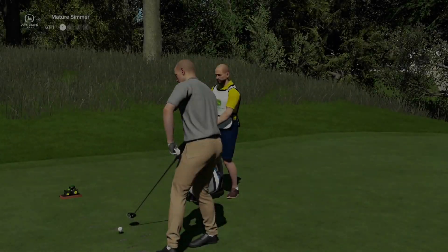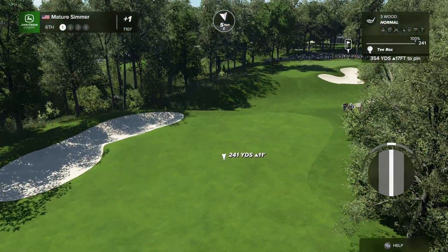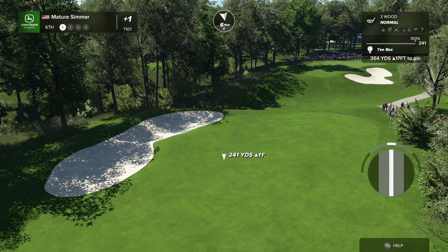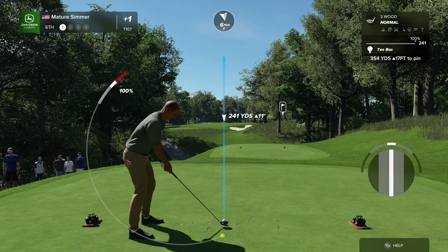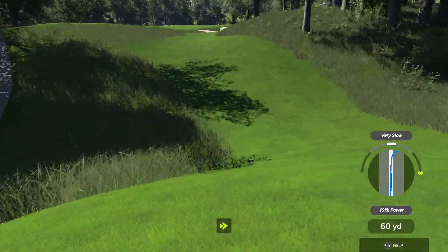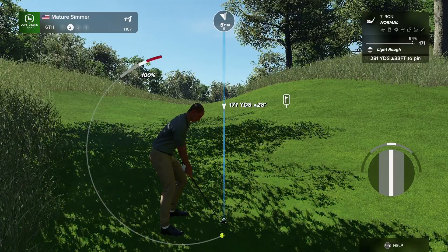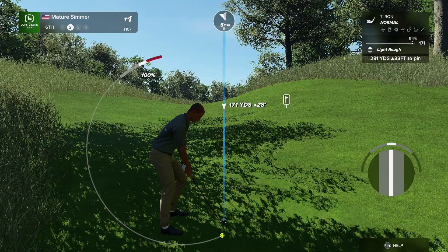He's up ahead of me now. Let's see what happens here on the sixth — par four, measures just 361 yards. Only the long players will try and drive this green; the others lay it up with an iron, wedge it on, hit it close, and make their birdie. I had a little bit of a problem with my swing — I felt it as I went. That's a 94%, so it's actually still going to go.